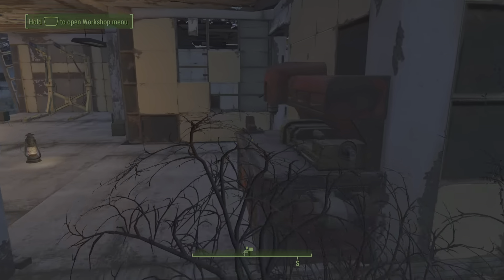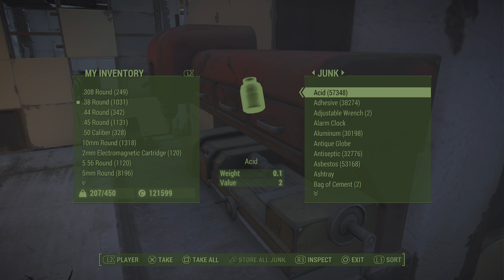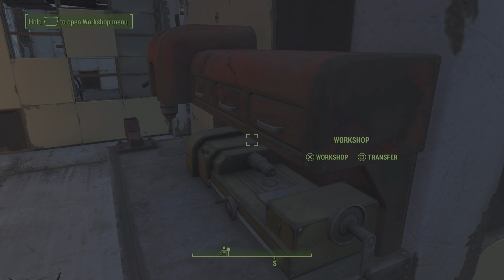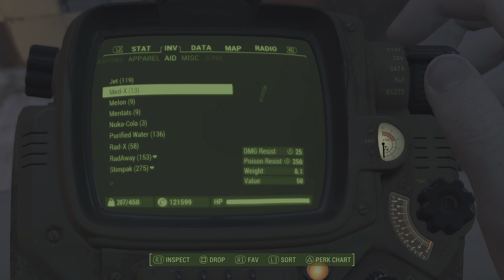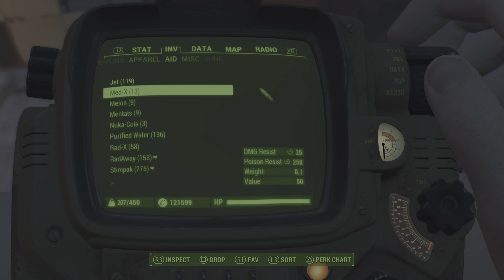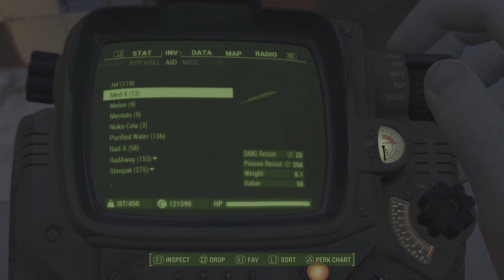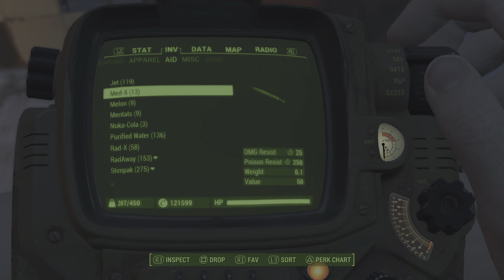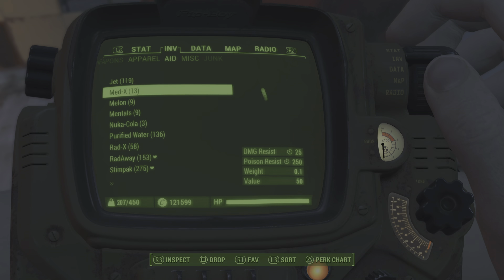So basically all the caps that I just got doing that — $52,000 — that's how many caps I got guys. $121,599 caps. So the duplication glitch on the items and the caps still works. You can buy anything in the game to your heart's content, you're fully stocked up on ammo and everything. The duplication glitch on the infinite caps glitch still works.